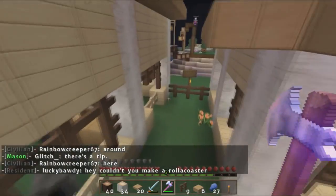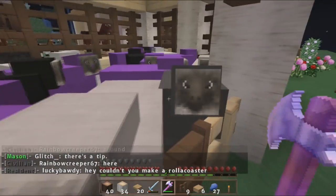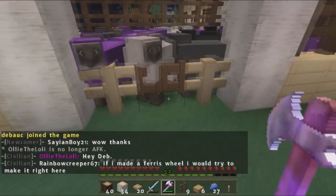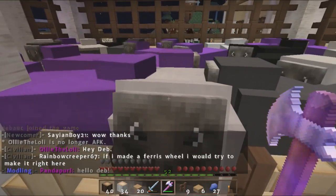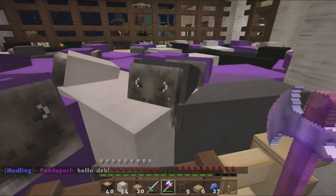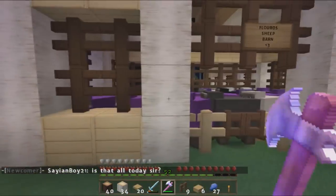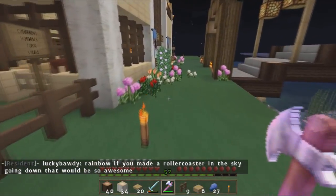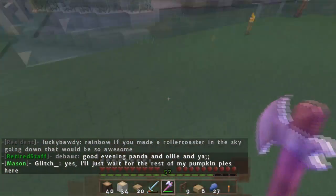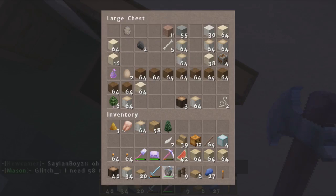I'm actually really happy with my barn - I'm very excited about it. Here is my sheep barn, which is very crowded with all kinds of sheep. I'm not sure if the land protection lets people shear them or not - I know I can shear them and I probably really should. This is the Floros sheep barn. Then we'll go down to the bottom of my barn area which is still kind of a work in progress. I need to grab two items right now to finish off what I want to do.